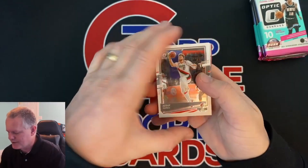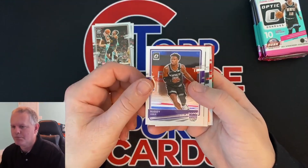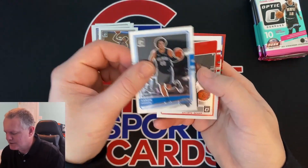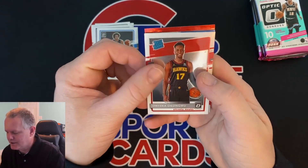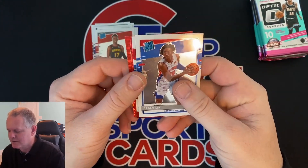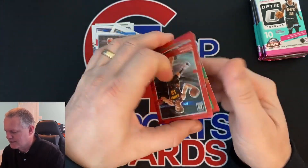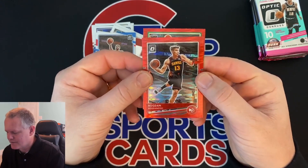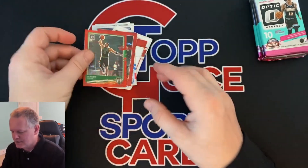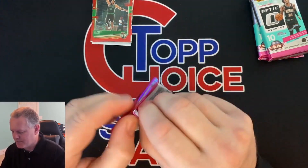I like this year's Optic — really nice looking cards. We'll start off with some base here. Trey Young base, Buddy Heald, Damian Lillard, Aaron Gordon, Nakangwu rated rookie, Sabin Lee rated rookie for the Pistons. Got an insert — Ben Simmons Dominators. Red Pulsar: Bogdanovich and Jason Tatum. These red pulsars are pretty neat cards. Hopefully they're saving the best for last, with some last pack magic when we get to it.